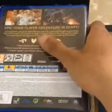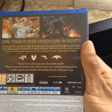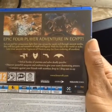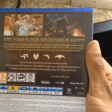As you see it opens up — this is the box itself. Once you open it up, you get the game inside. Epic four player adventure in Egypt: as Lara and her companions fight their way across the sands and through ancient tombs, they will face gods, monsters and myths and legends with the fate of the world at stake.